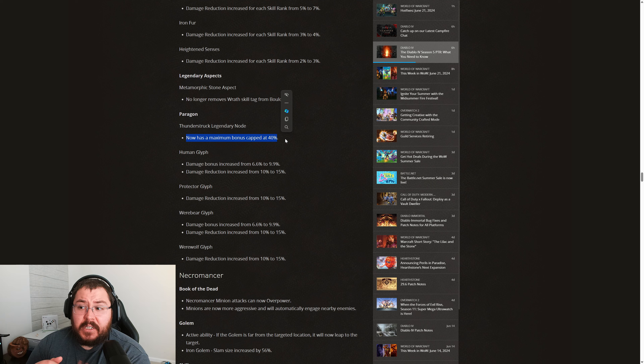Given this pretty massive nerf to our class, I do think we'll need to see more damage buffs to our core and Wrath skills to make up for such a large damage loss. Ordinarily I'd be happy with capping the Thunderstruck Legendary node because I don't think any Legendary node should be infinitely stacking. However, given that we're in what's essentially Barbarian Season and the Barbarian is hitting 10 times the damage any Druid build could hit, I find it a bit weird that they're going ahead with this cap. But again, it is a PTR and nothing is set in stone.